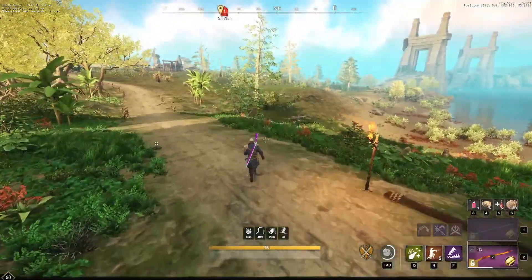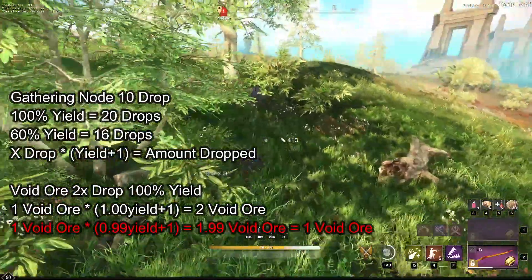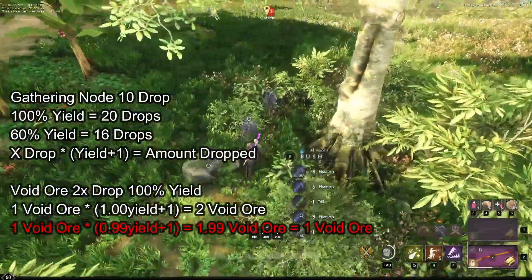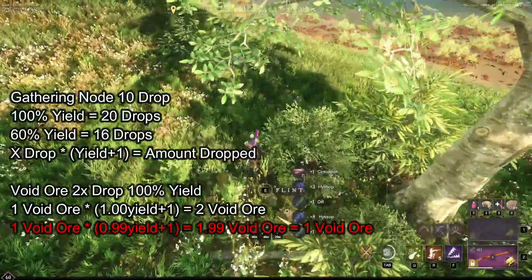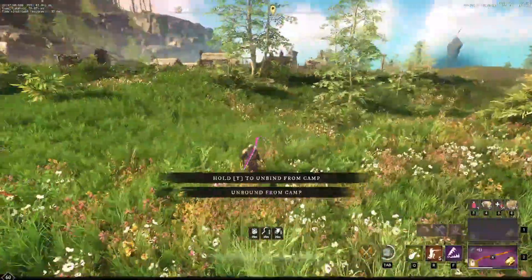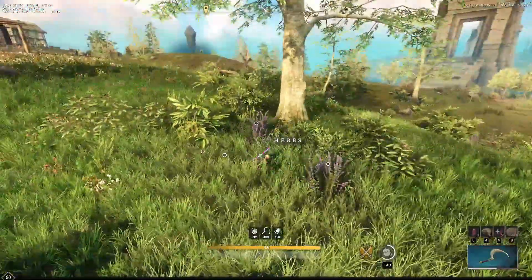If you're gathering a node and it originally drops 10 and you have a 60% gathering yield, it will now drop 16. If you have 100%, it will drop 20. If you do have one drop from anything, including void ores, and your yield is 100%, you will get two void ores. It is also good to know that this number does not round up. If a gathering yield is 99% and you mine void ores, you will still get one. A 0% yield is the same as a 99% yield, but hit that 100% yield and you get double of everything.